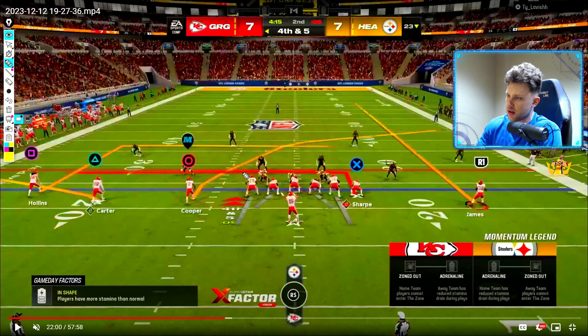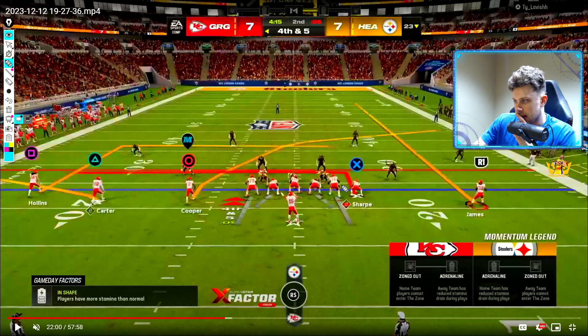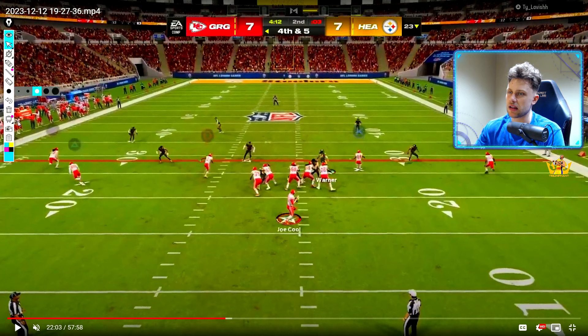If the guy kind of comes down on sharp, this is kind of acting as a clear-out route. So he's going to clear out and get open over the top late, because we're thinking this guy might be in a flat. But more than anything, looking at this sharp route, trying to get him open — the user should look at the crosser, and then we're going to have Holland open late. So it's really a lot of reads here.